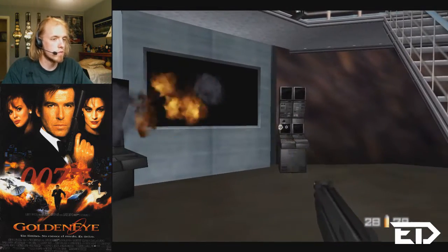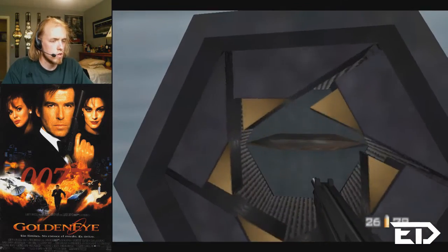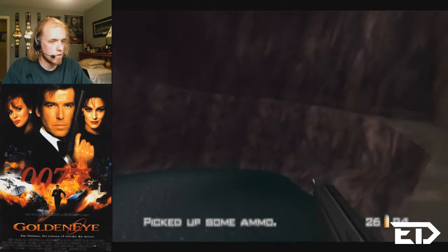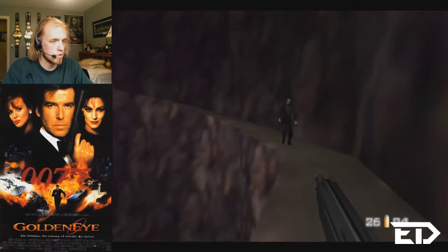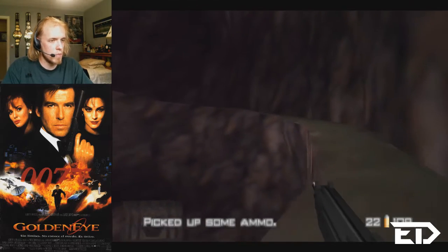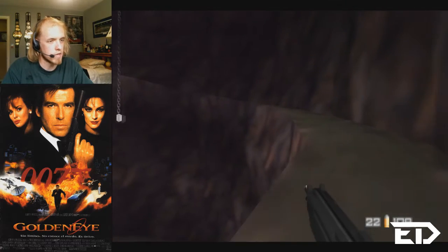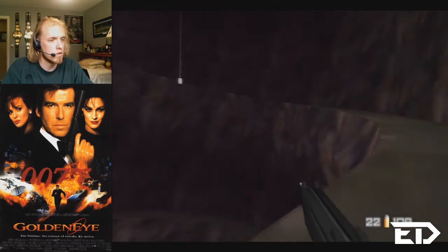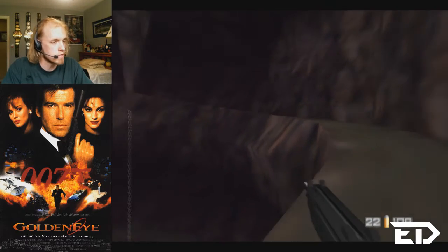Okay, they're gone. Alright, so there's the inlet controls. And now up the spiral staircase. It's too bad I'm not playing this on Agent, because it is possible to just completely outrun Trevelyan and make it to the end of the level in like two minutes. Maybe even better than that — it's been forever since I've done a speedrun in this game.